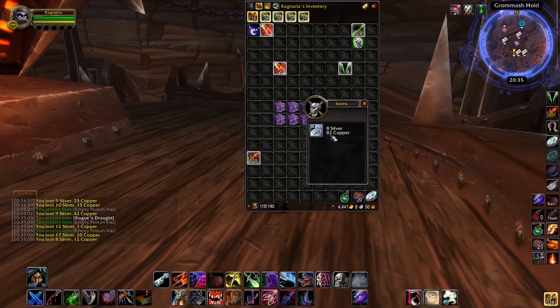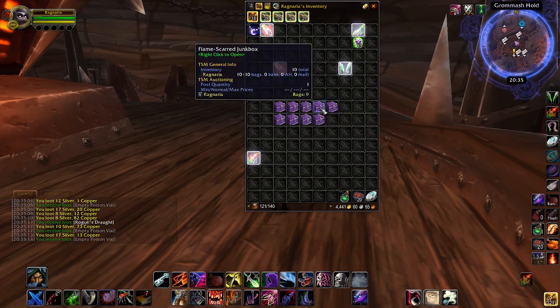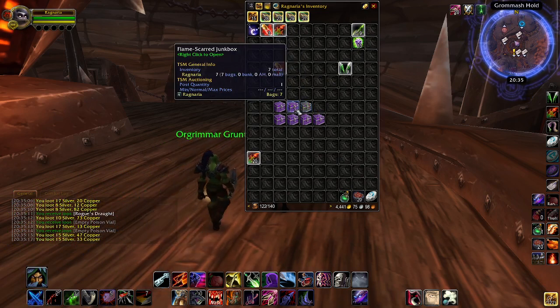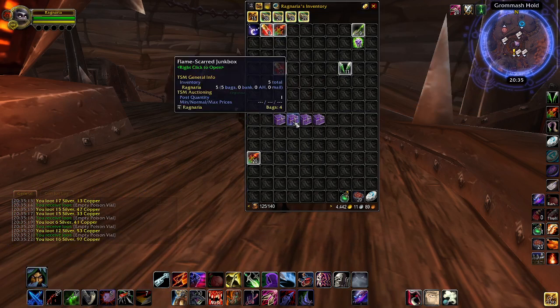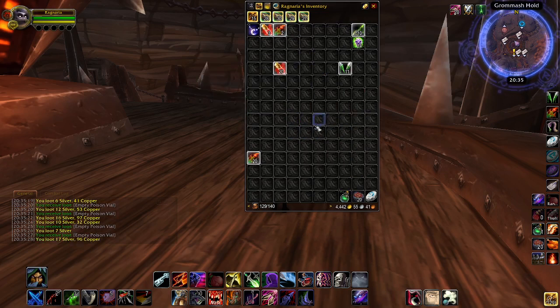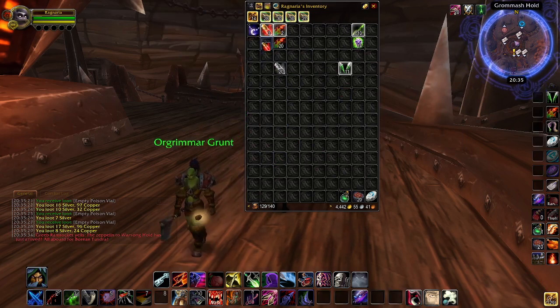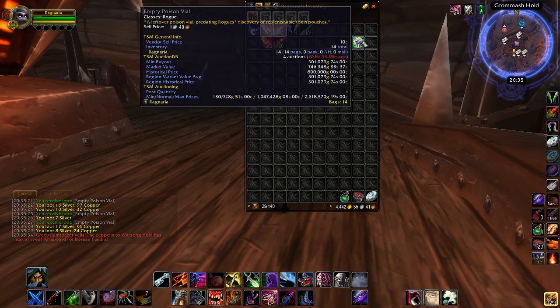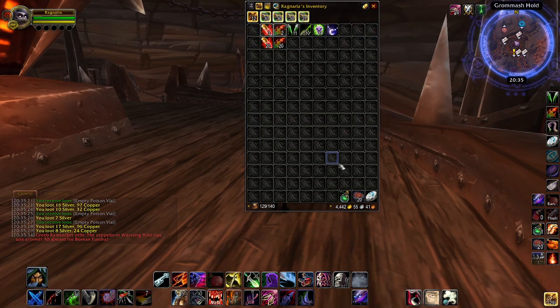Looking really towards the end of it now — last 10 boxes, so if anything's going to drop, now's the time. Looks like it's not going to be our day today. Last box — nope. So all we got was a lot of the old drafts, old poison vials and such, and a silver charm bracelet, which is the only notable drop.